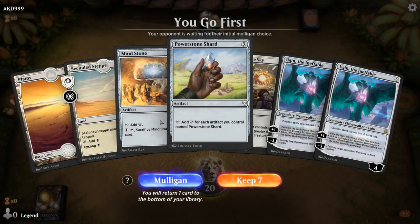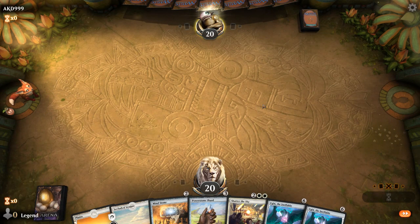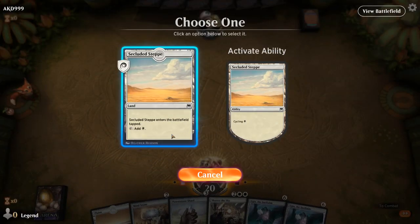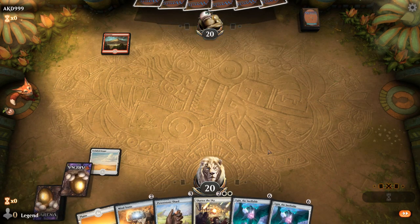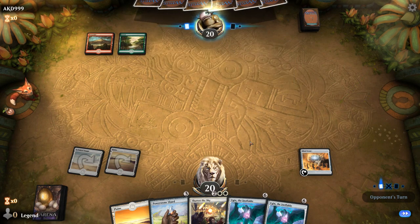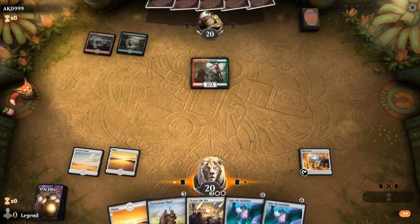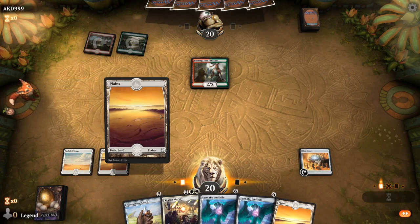We're on the play with a reasonable hand — double white, some artifact ramp into a Shatter, into an Ugin. Fine playing this out on turn one; I wouldn't mind an extra land along the way. Red-green — turn two Burning Tree Emissary. The Gruul matchup can be tough; Questing Beast especially is pretty scary when playing with Ugin, but they've got a slow start. Playing around Embercleave is also pretty important, so sometimes we're forced to Shatter even if it might not appear necessary.